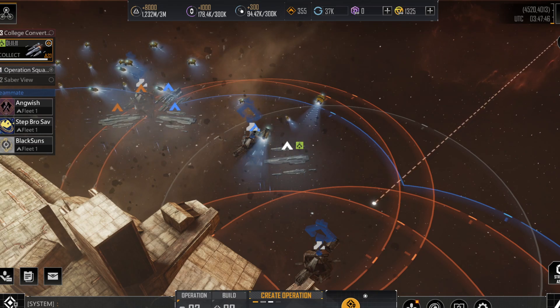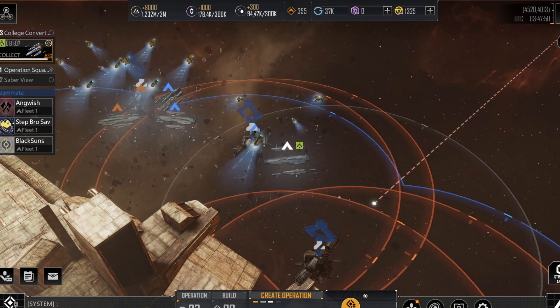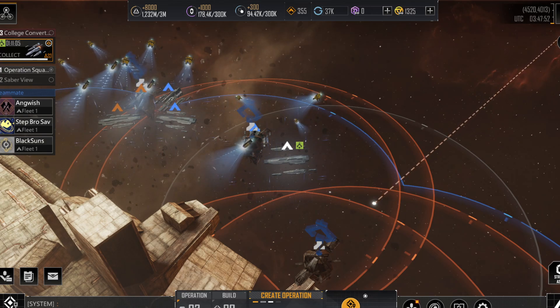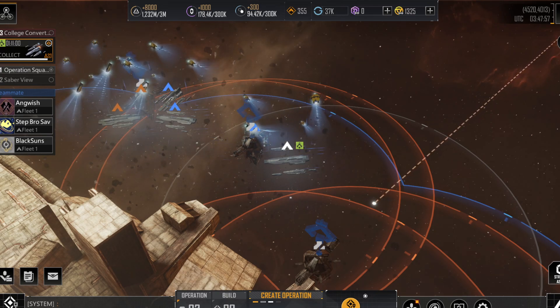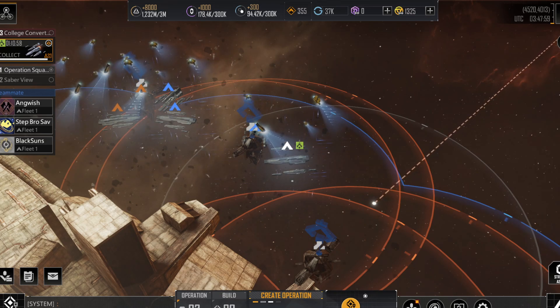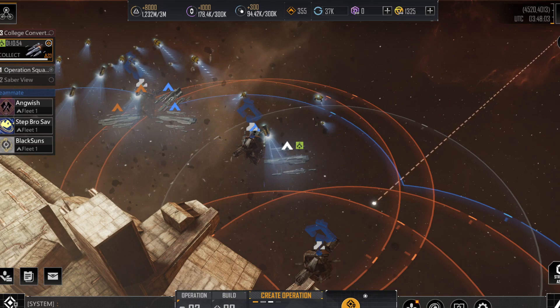It is a general rule of thumb that within 30 minutes, an asteroid is likely to come attack you. So if you're going to hit a turret, it's very important to check when the last asteroid hit you. If it was within the last 20 minutes, it may be worth waiting for the asteroid. If an asteroid just hit you 10 minutes or less ago, it's probably safe to attack the turret.